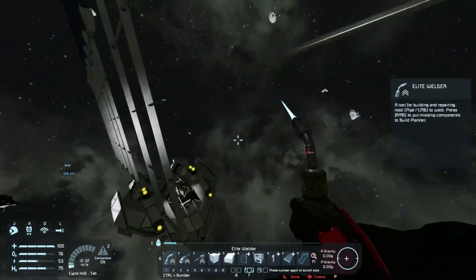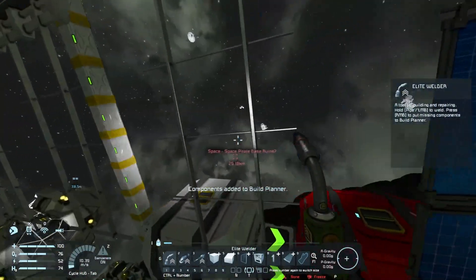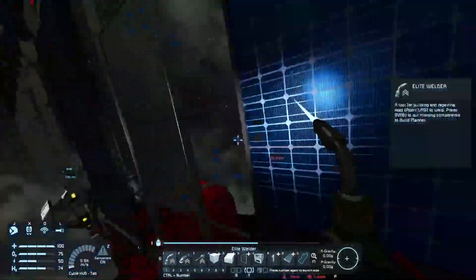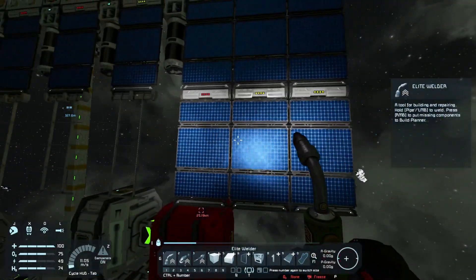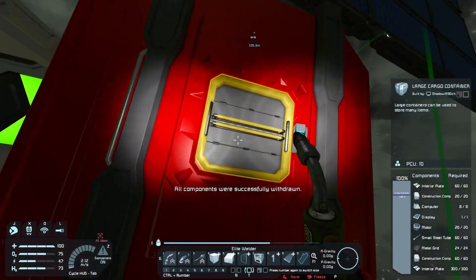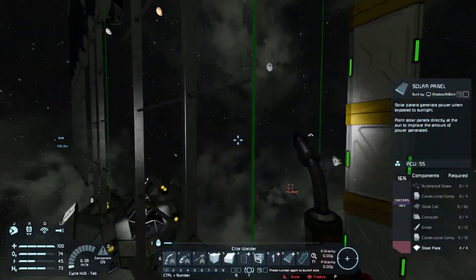Let's start welding these bad boys — there's a lot of things to be welded here. Let's just start adding like four of these to our build planner and smacking these out. Unfortunately, the lower ones at the moment do not have any power, but we'll get that eventually. The sun will come up again and then hopefully the full solar panel array will be ready to go.